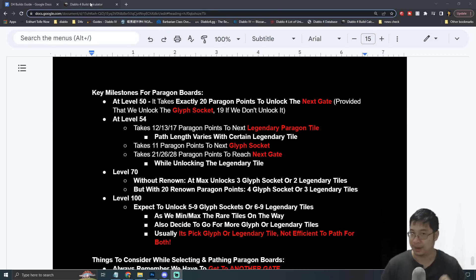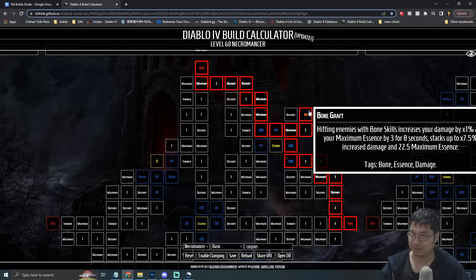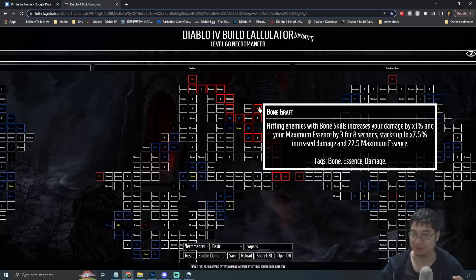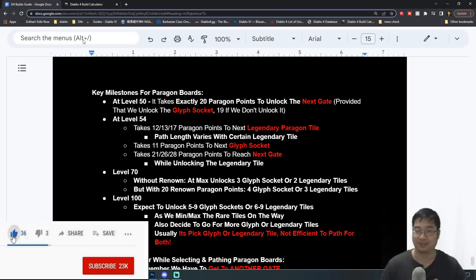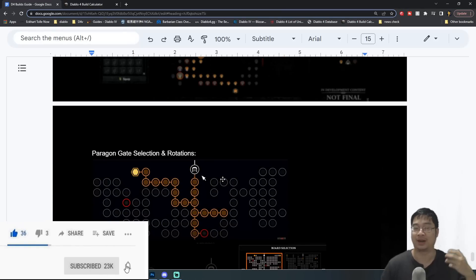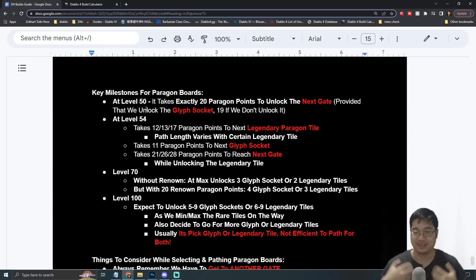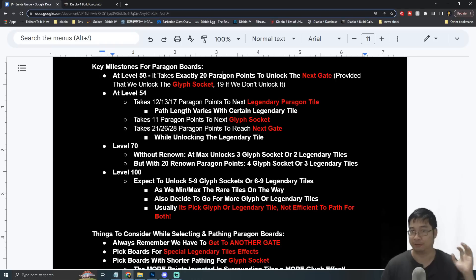We'll also have notes on the second part, which is about the practical way of going with your paragon points and how to ideally get more legendary tiles and more effects using a special tile selection method. On the second part I want to show the shortest path of getting your legendaries, your glyphs, and your special perks. We'll also cover important milestones: how many exact points you need to finish the first gate, how many to get to your next legendary path, and additional tips at level 50, 54, 70, up to 100.